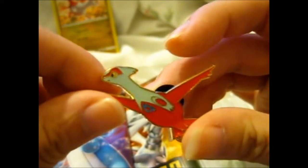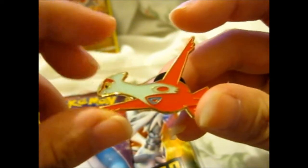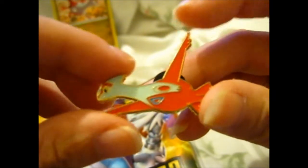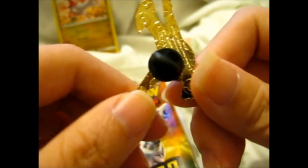Here is the Latias pin. Very thin looking — streamlined, I guess. Obviously you've got Poké Balls, and it says Pokémon Official Pin 2018. Copyright — blah blah stuff.